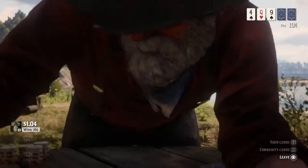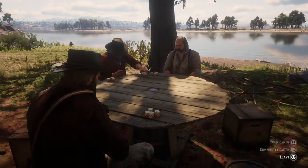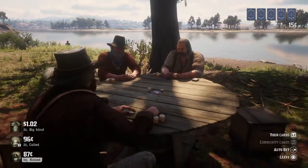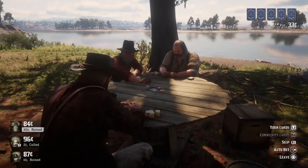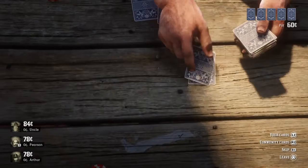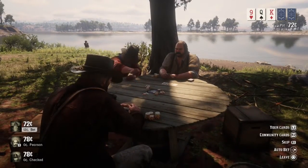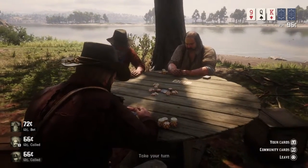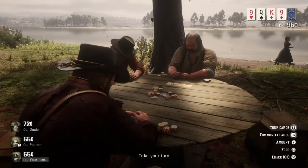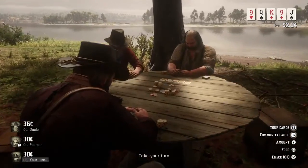If you're the last one standing after everyone folds, you automatically get the pot. Right now he's winning a dollar and four cents — I'm pretty sure that's Uncle, and then we've got Pearson. Now I have a queen — that's pretty good depending on what the three community cards are. This is a good pot so far, usually goes at least 24 cents.